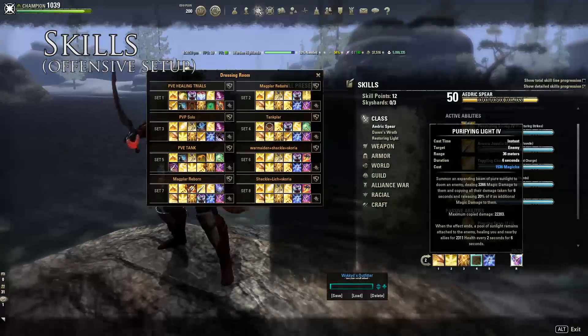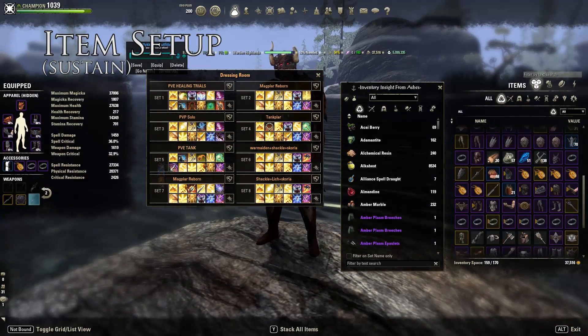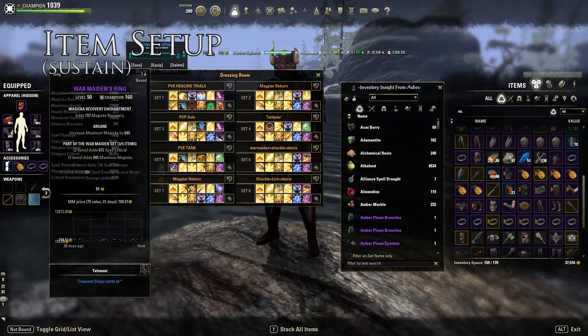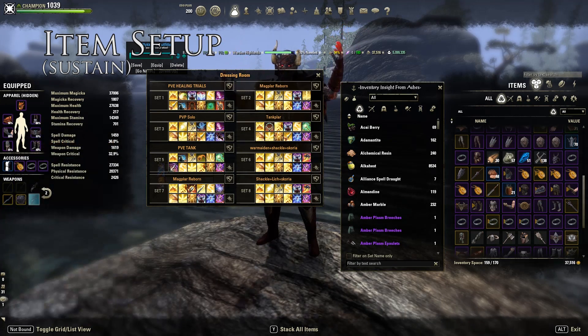So the skills are done. To recap the first setup — the full offensive setup: Scoria or Bone Pirate, Shacklebreaker five pieces, War Maiden front bar with three jewelry pieces and two swords, and the back bar is any one-piece Magical Recovery set — Transmutation, Leech, Seducer, something like that.